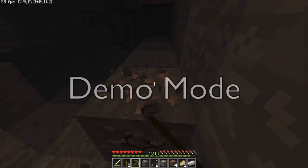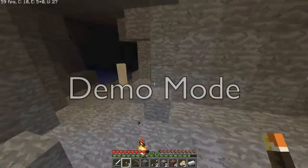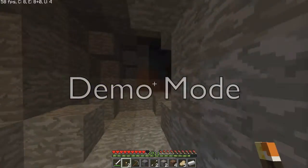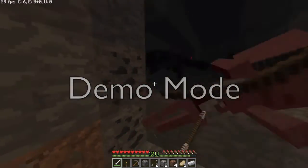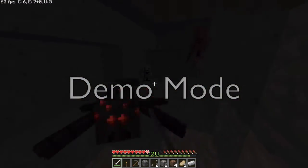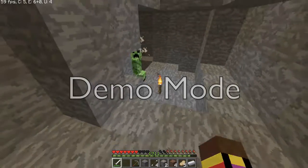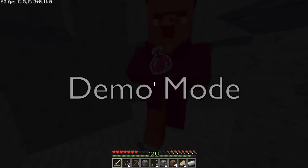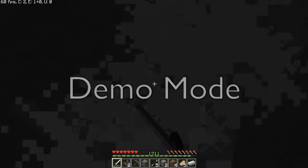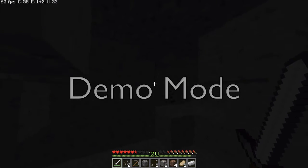Some more iron. Decent cave so far — it needs to dip down a little. Definitely would like it to dip down, but it's decent for now, good amount of iron. Kill these bad boys — oh, witch. Kill the witch. Creeper. And I think this is a dead end.